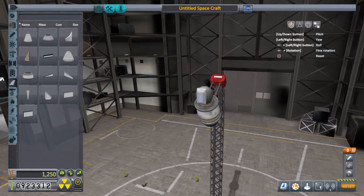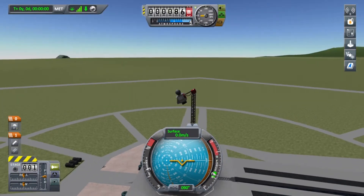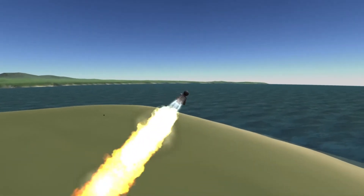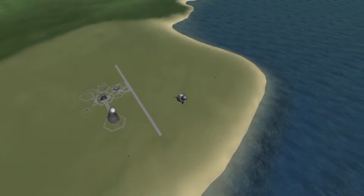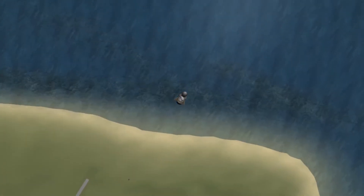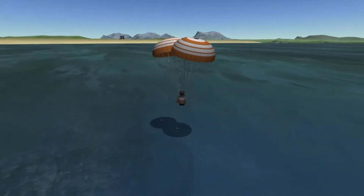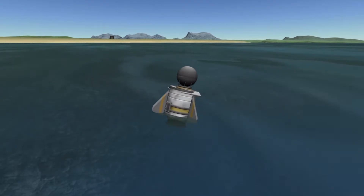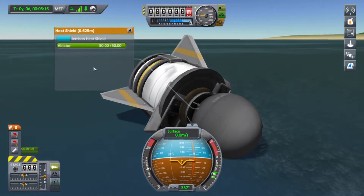Put them on like this. Alright guys, launch number three. Hopefully this is the charm. I didn't think this job would be so hard — I'm just trying to get this thing in the water. There we go, that's way better. Guarantee we'll make it this time for sure. Go ahead and deploy my parachutes now. And here comes the shadow. Splash. Now I just press square on it — run test. Perfecto.